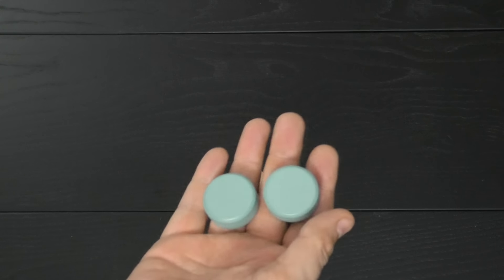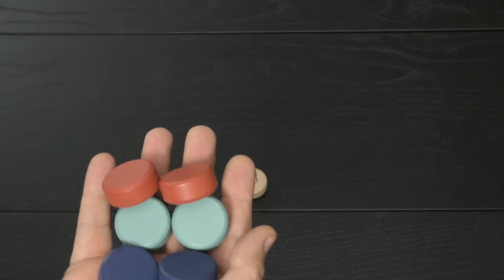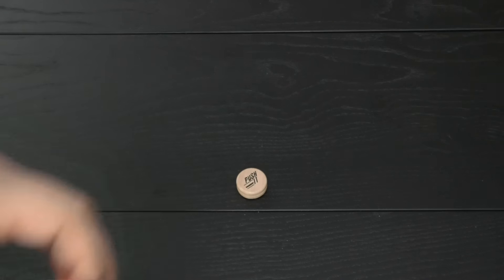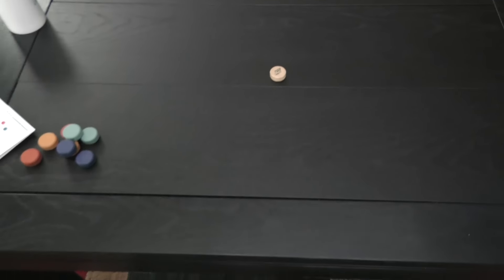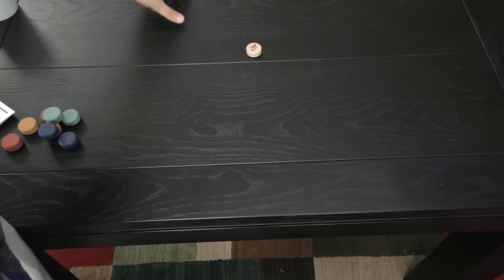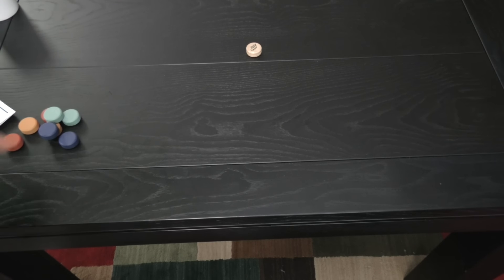Each player is going to take two pieces of their color. You can see the different colors that are included in the game. Again, these are thick discs, but they're very light. Each player is going to take a different spot on the edge of the table. We'll take the edge of this table. Now, this table has some bars in it with some lines, so it may not go as smoothly as a table without them.